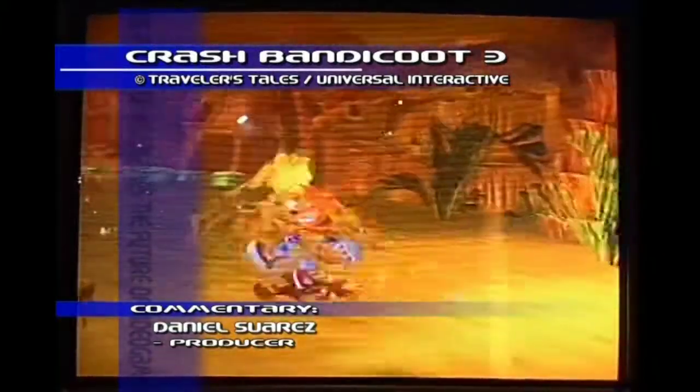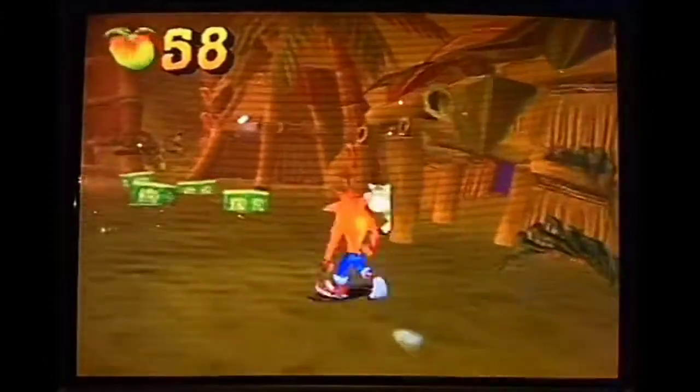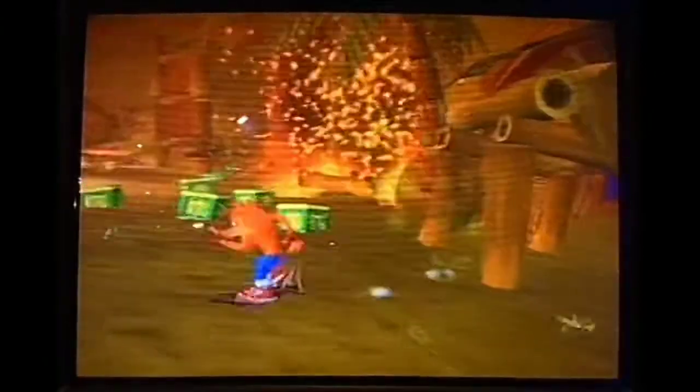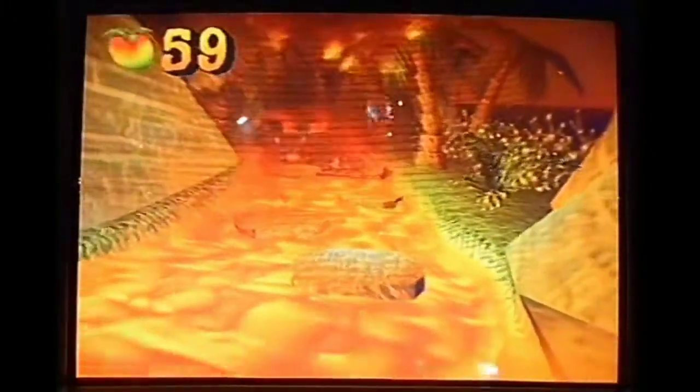We've actually changed a lot of the dynamics from the original game to open up the world a bit more and give Crash a little bit more freedom to move around. The basic gameplay mechanics are fairly similar — Crash still has his run, his jump, his spin, and all his signature moves. We've really been able to push the power of the PS2 to add new effects and new visuals that we didn't have before.